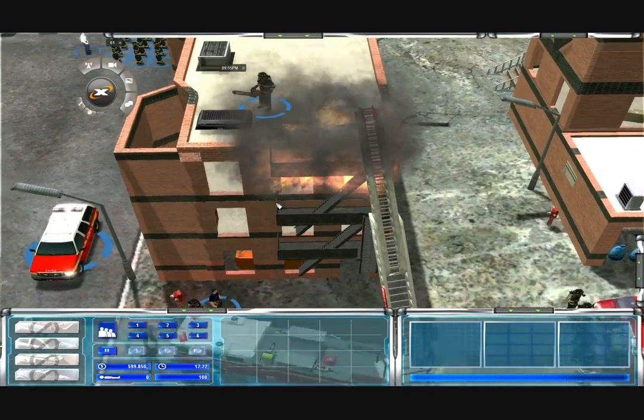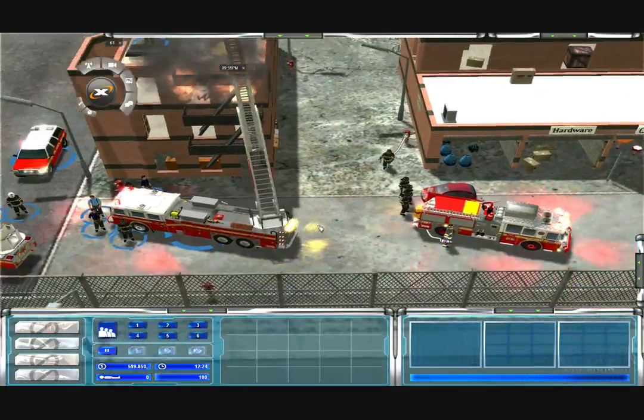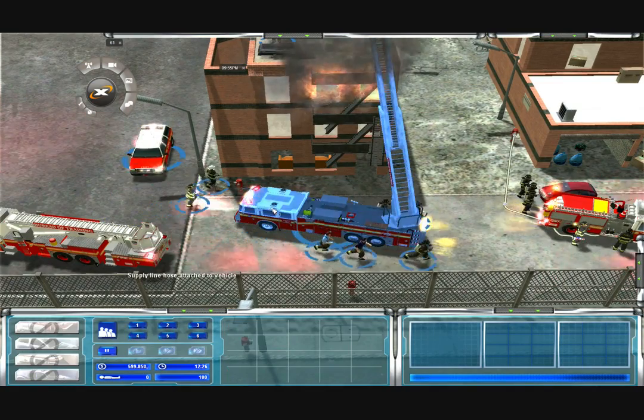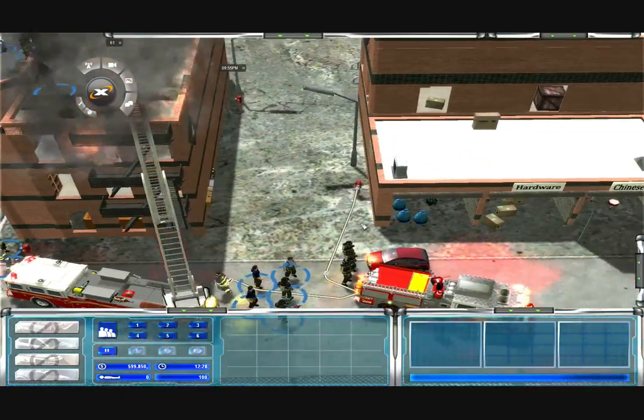Ladder two to command, let me know when we're ready to vent the roof. 10-4. Whoever is near ladder one, please back away. Roger. Command to engine one, let's get one line on the first floor, up the stairs.